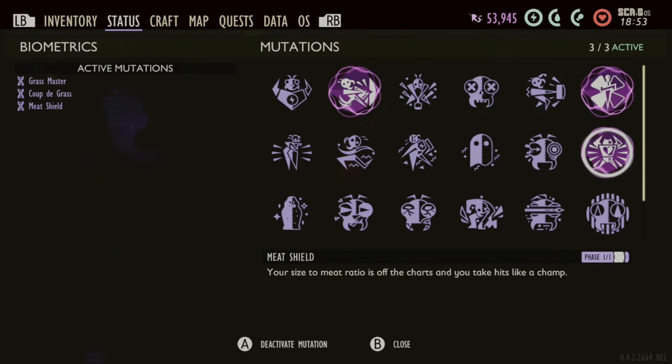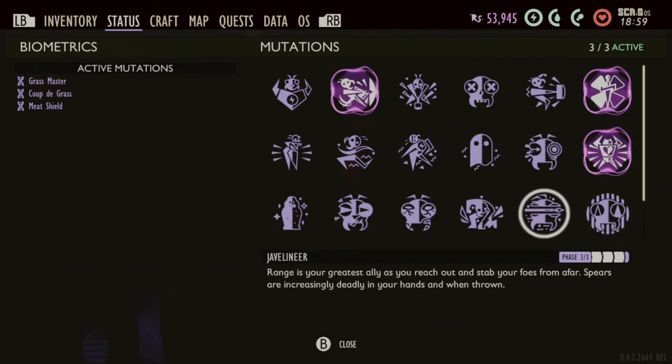Meat Shield — I leave this one on pretty much all the time because it gives me more health. You never know when a wolf spider is going to show up or if a bunch of orb weavers are going to dogpile you. It gives you more health, so it's a very helpful perk in my opinion.